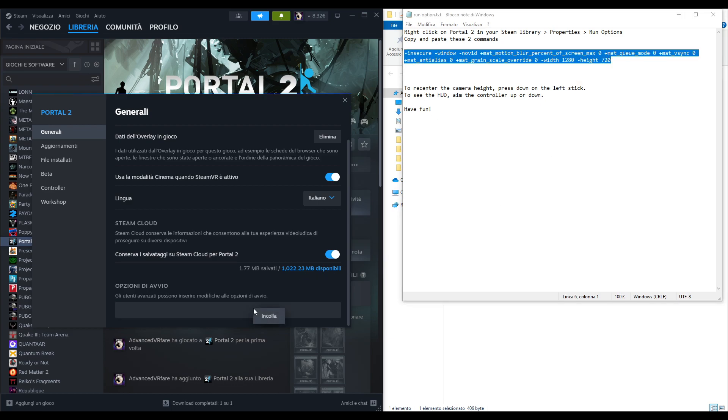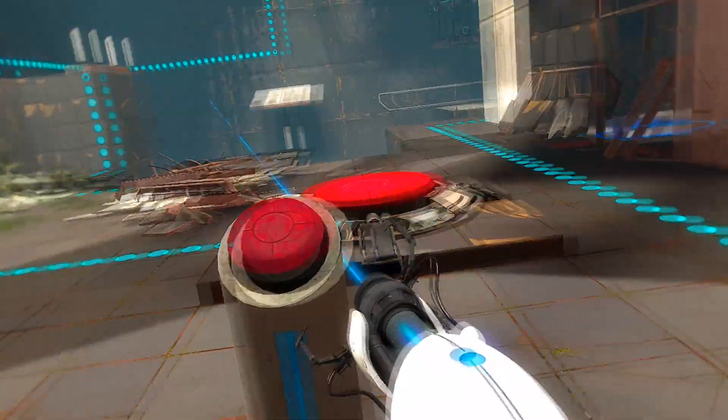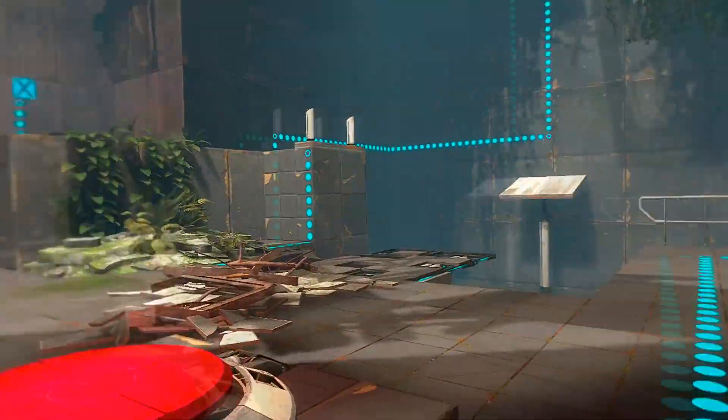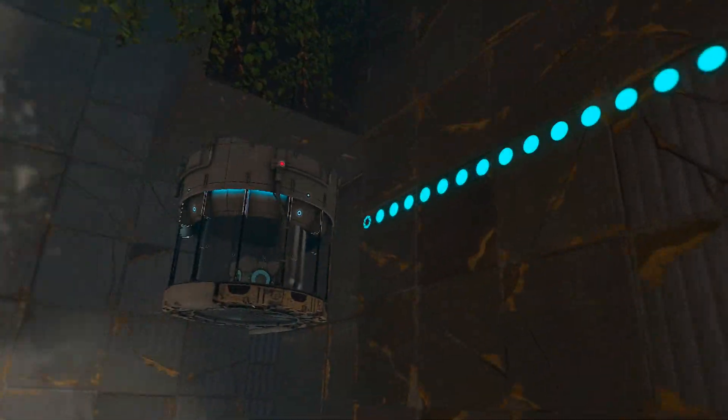Now here's the exciting part. Put on your headset, connect it to your PC via cable, Air Link or Virtual Desktop, and launch Portal 2 directly from Steam. You will notice that Portal 2 will run in your headset. Click OK to continue and you should see the game in your headset, allowing you to move and interact using your controllers.